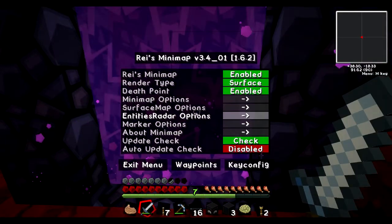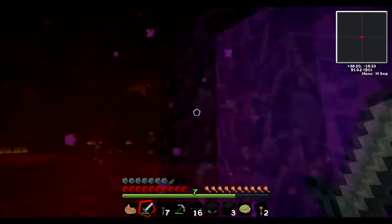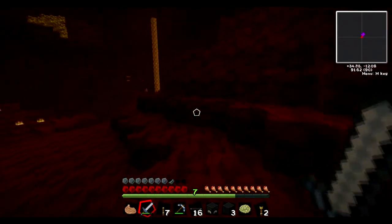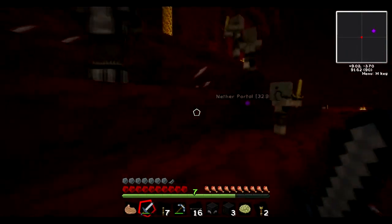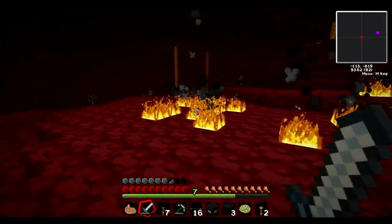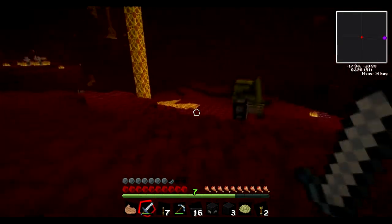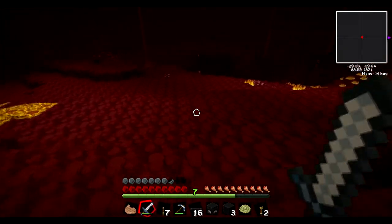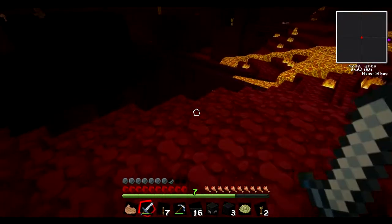I'm going to hit M, go to waypoints, add waypoint — 'nether portal', make it red and blue. There we go, nether portal waypoint set. We've had issues with waypoints disappearing between sessions, but it's fine because all we need it for is this session. I doubt we'll be coming back to the nether portal anytime soon. I do want to go explore this fortress though — maybe we'll find a blaze spawner and get some blaze rods. Lava rivers are nuts.